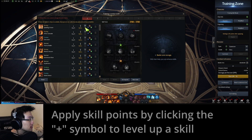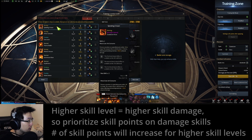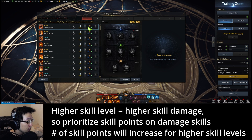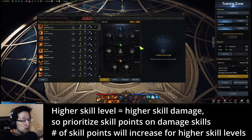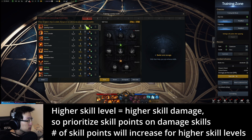Notice the plus symbol on your skill — this is how you increase the level when you have skill points available. Right now this does about ten thousand eight hundred damage. If I level it up it does about eleven thousand damage, and it'll keep going higher. You want to prioritize your damage skills. As you go higher the required number of skill points to level the skill increases — so now it's two points required.